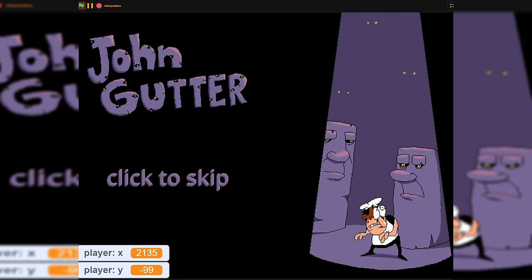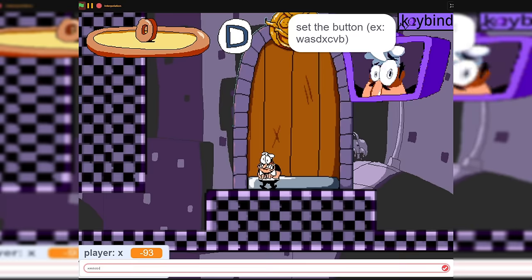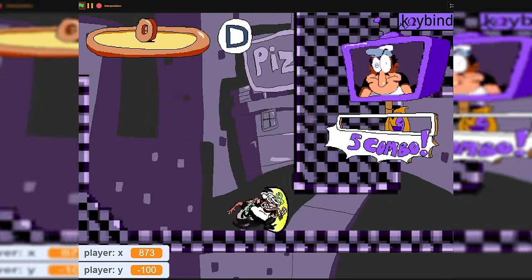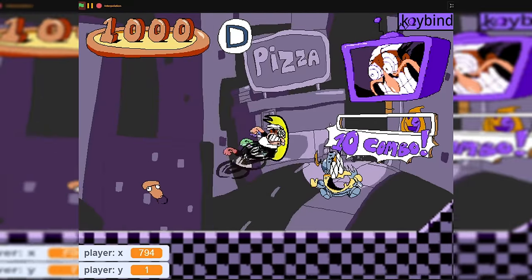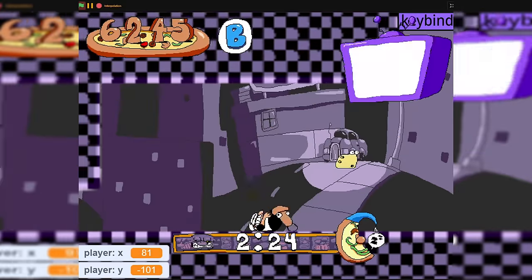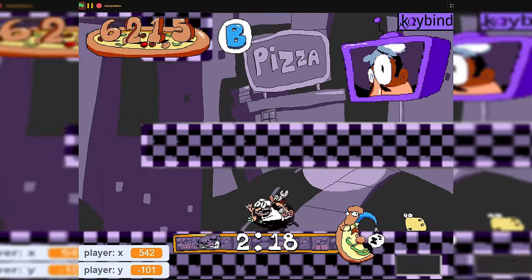The next one is simply called Pizza Tower Engine, and it was actually made by the same person who made the Pepperman one. After several hours of trying to input the correct keybinds, I was finally able to start playing. The entire level seems to just be a layout of John Gutter, and it's put together pretty well. All of Peppino's moves work, the enemies work the same way they do in the game, there's toppings — and then it's pizza time. So you can start pizza time way earlier in the level than you normally can, which isn't really that much of a problem. I didn't expect them to do the whole level in Scratch.